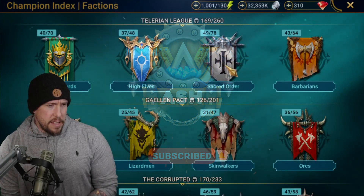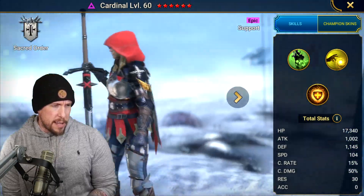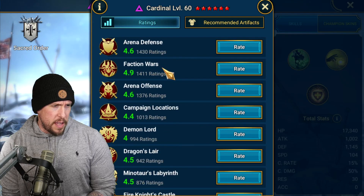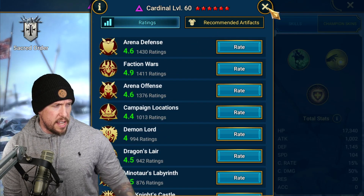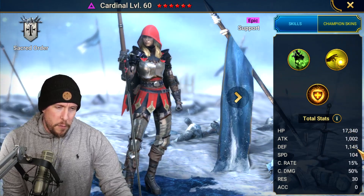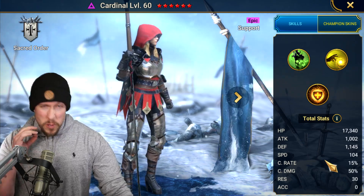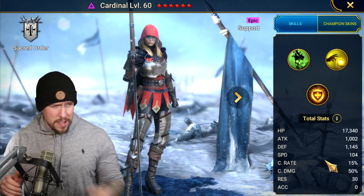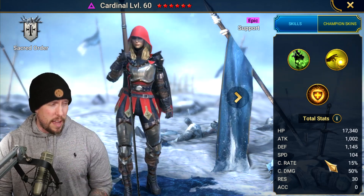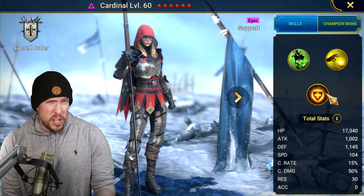Cardinal is a Sacred Order Void Epic champion. Aesthetically she's pretty cool, kind of a little orange riding hood vibe going on. Her base stats are 17k HP, 1000 attack, 1143 defense, and 104 speed. Overall, we don't care too much about her stats — she is a super easy champion to build. You can get away with running her at level 50, without masteries, and without books.